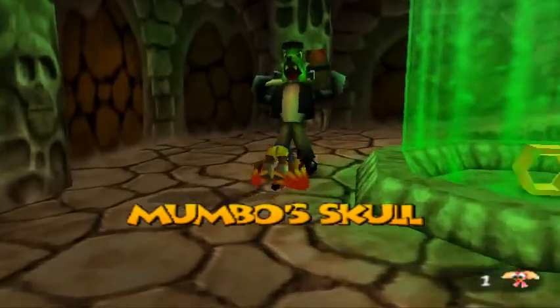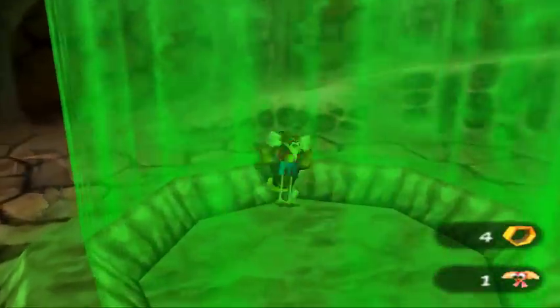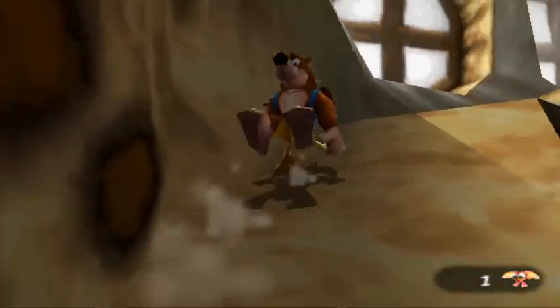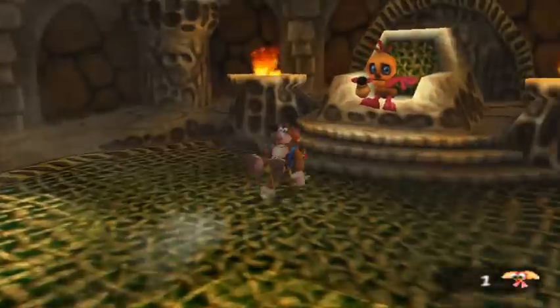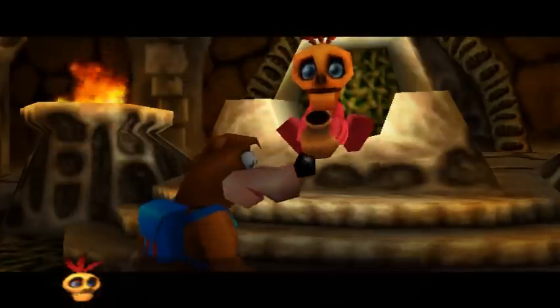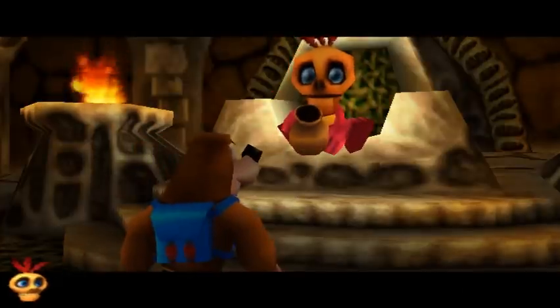There's an empty honeycomb in Mambo's skull — completely forgot about that. Wow, that's four. You can actually go and take the van into Mambo's skull and he's gonna be, like, all pissed off. Maybe I should show that or something.